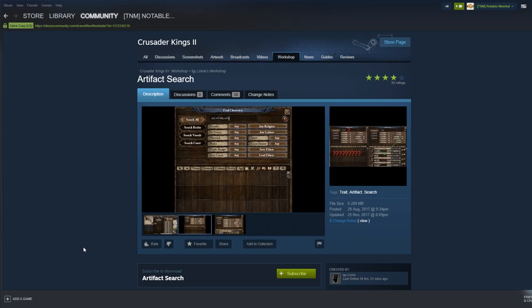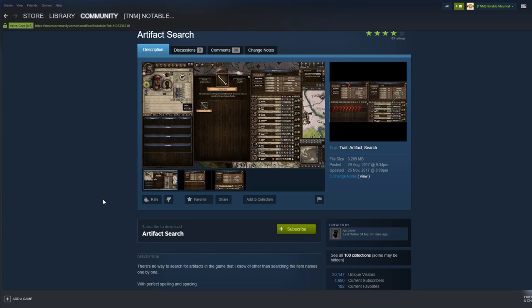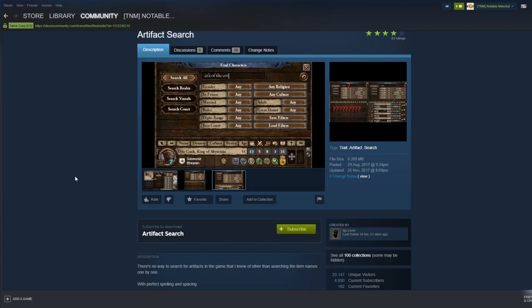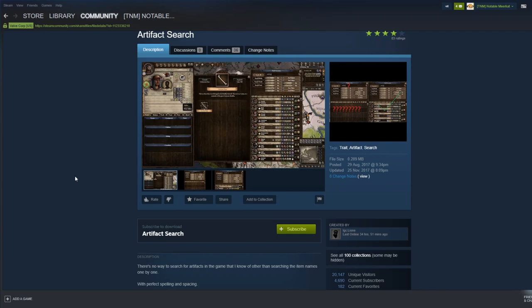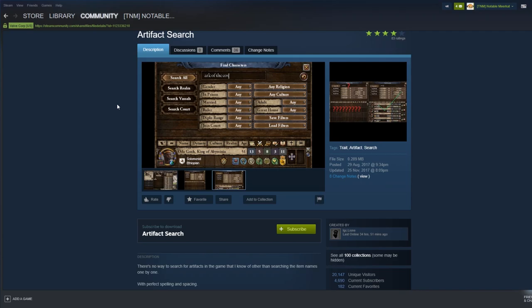Next up is Artifact Search. In my opinion, artifacts are one of the best things added to CK2. To find an artifact in the base game you have to type it with perfect spelling. What this mod does is add a trait to any characters with a rare artifact, so you can type 'rare artifacts' to find specifically rare artifacts. If you're looking for artifacts of your religion, set the character finder to only show characters of your religion — this should honestly be base game. It's an incredible mod.